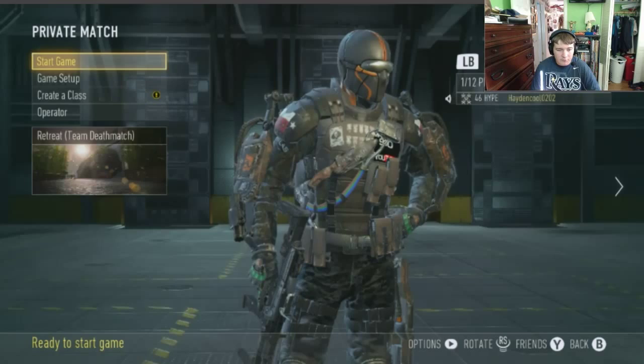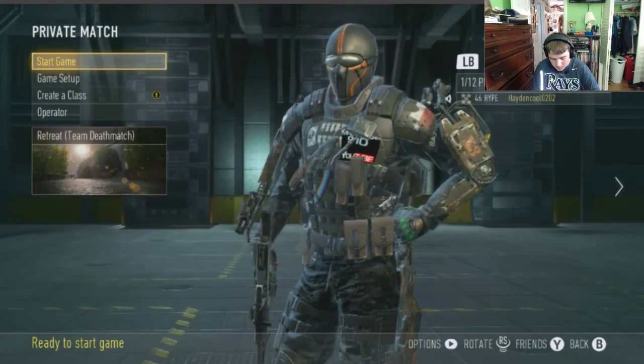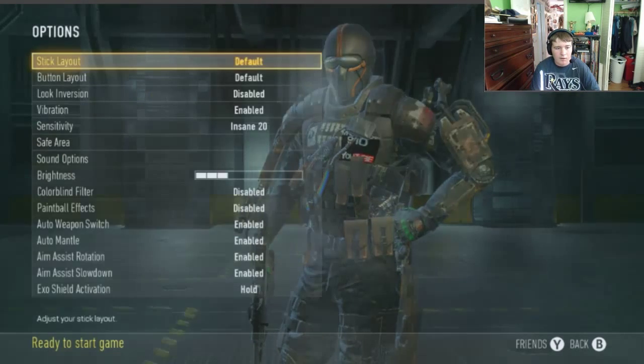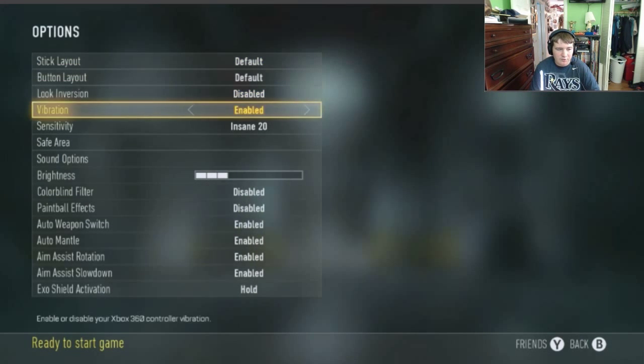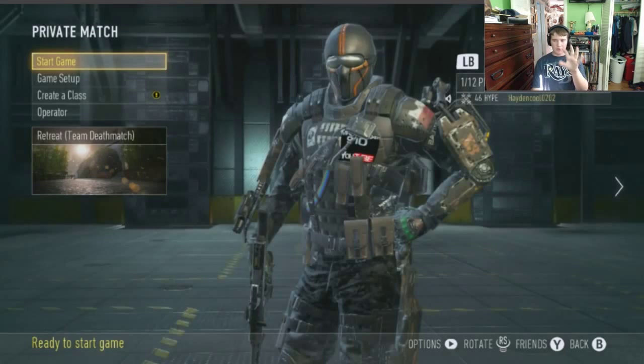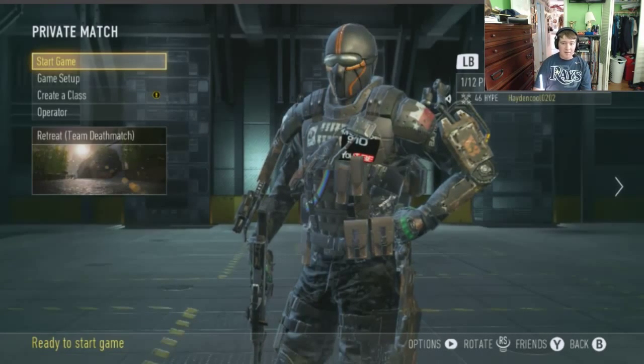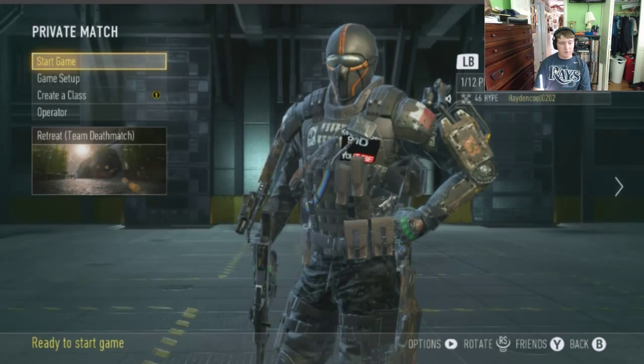First thing — if you want to make it a little more realistic, go to Options, which is your Start button. Scroll down past Brightness and click Paintball Effects, then turn it to Enabled. What that does is when you shoot and miss, it'll give it a paintball splat effect. I really do like to use that.